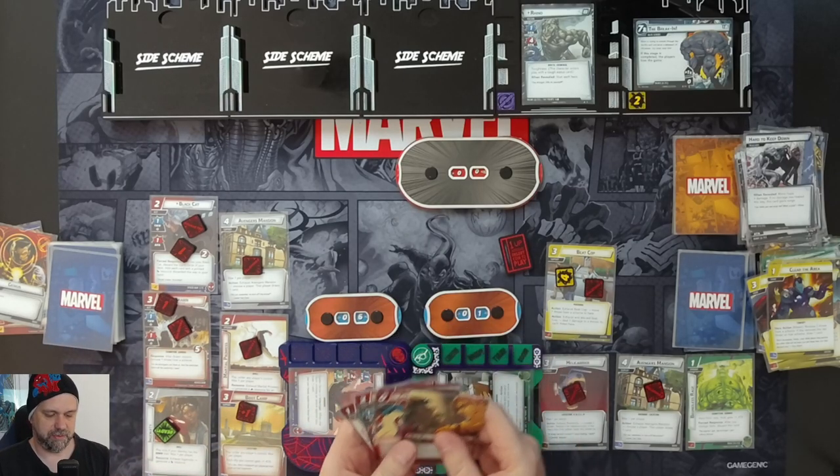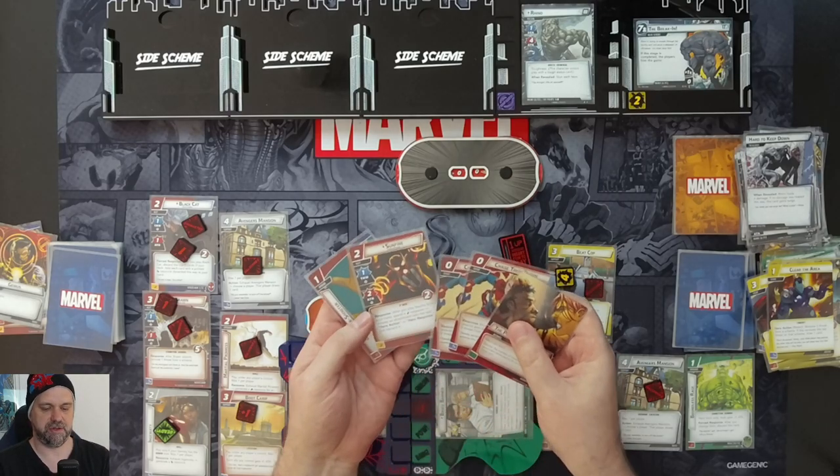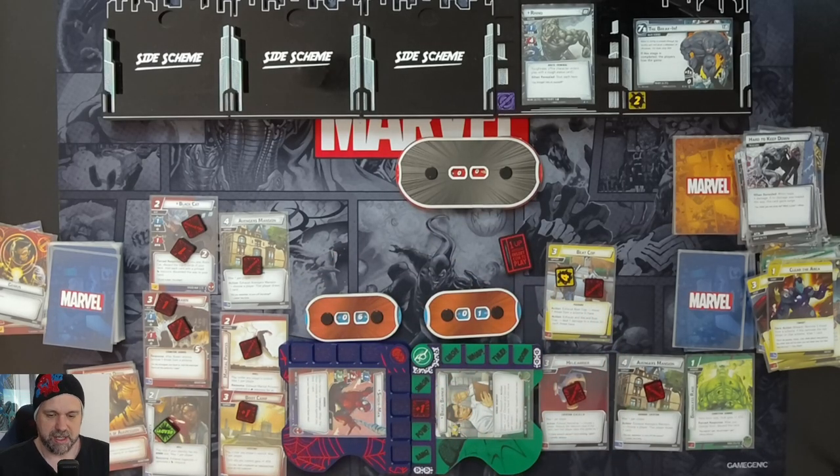That defeats Rhino from the Hulk and Spider-Man team-up. We could have gotten in Sunfire for two more damage, but Rhino has truly been well defeated. Hulk — once again, strongest one there is — but Spider-Man did okay all things considered. I hope you enjoyed this game; if you did please give it a like, comment down below, subscribe, and thanks very much for watching.